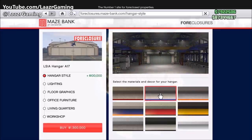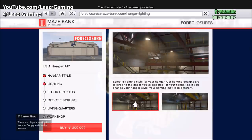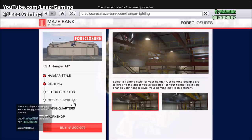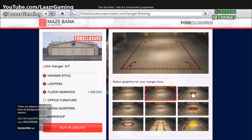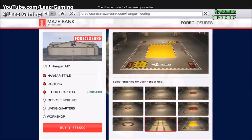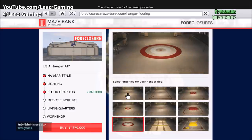Just like offices and clubhouses, once purchased you can choose a hangar style — these get more expensive as you go down the list. You can also choose lighting, which is pretty pointless so I'd save your money, and then choose a floor design. Some floor designs look pretty sick but they cost over 100k each, so I'd avoid buying those right now as you can always edit it later.